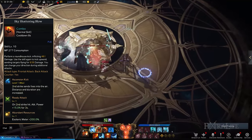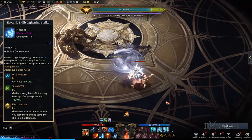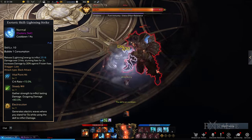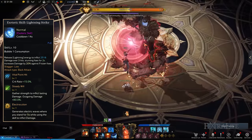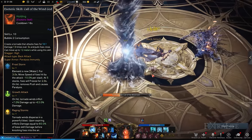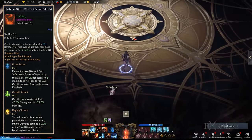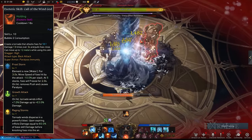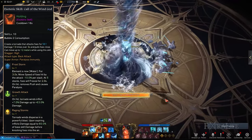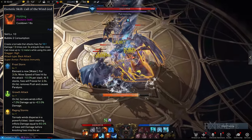Esoteric Skills and Tripods. Lightning Strike: Releases a ball of energy to deal great damage while stunning enemies and debilitating them in the process. Note that you'll consume 1 orb upon activating Lightning Strike. To make this skill more effective, you should choose Vital Point Hit, Steady Will, and Electrocution. This combination boosts your crit rate and overall damage. Call of the Wind God: Makes use of a devastating tornado to attack enemies over a period of time. You'll consume 2 orbs upon activating this skill. The best Call of the Wind God tripods to select are Growth Attack and Raging Storms. Both of these upgrades enhance the damage dealt during and right after the skill's activation, which results in explosive damage. You can then pick Frost Storm to slow down enemy movement and freeze them after several stacks. If you have 3 full orbs ready, you can immediately use Lightning Strike on frozen targets to inflict better damage.